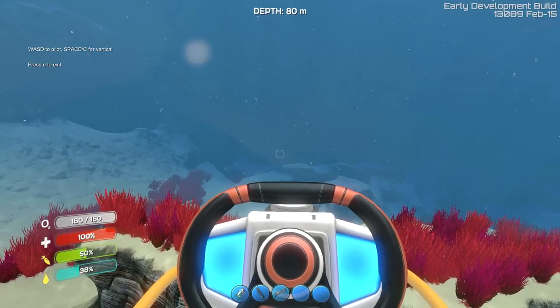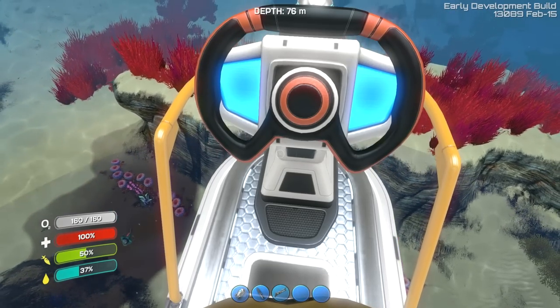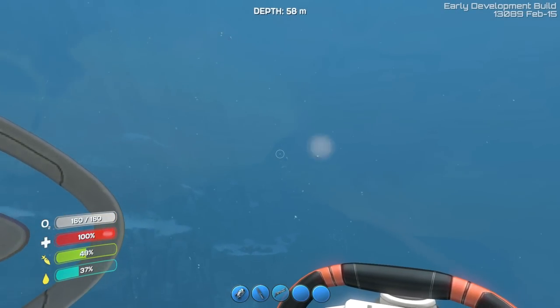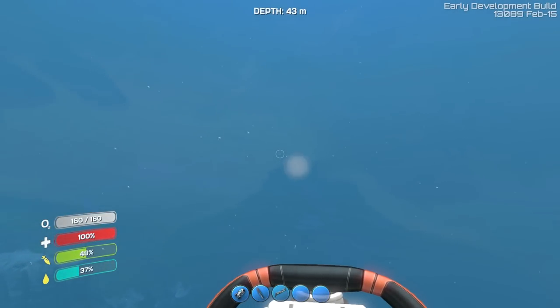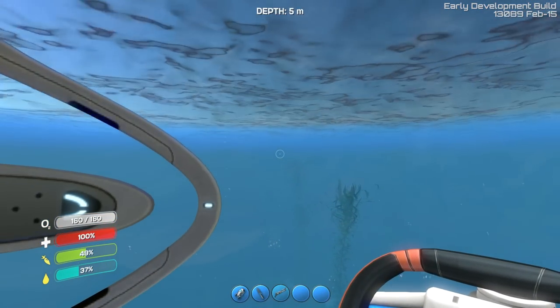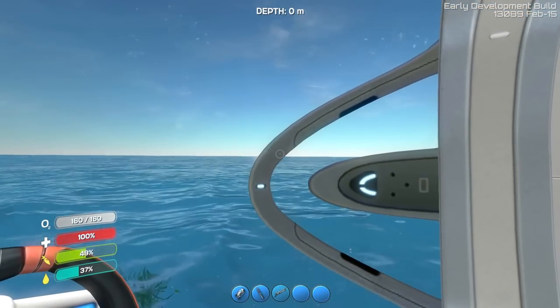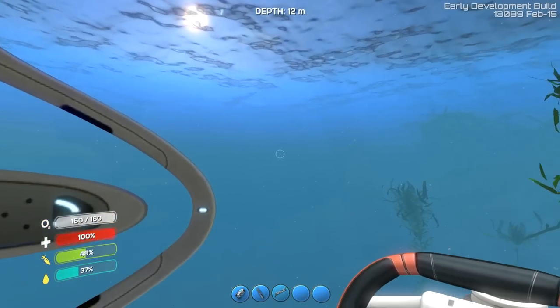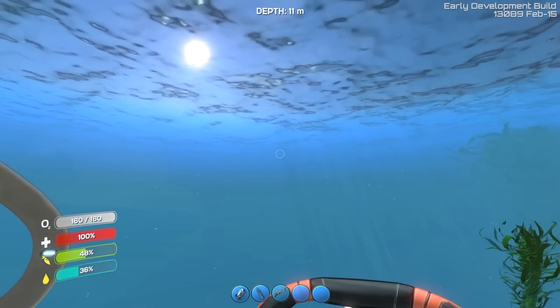I figure we'll probably do our best to get up and off the bottom here. I have no idea what direction we're going in, so we should probably come up with some kind of plan. I think that's back to our old ship right there, our little escape pod. We're not actually that far out — pretty close.